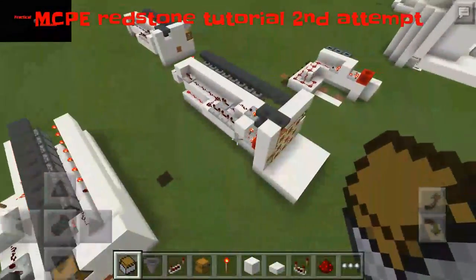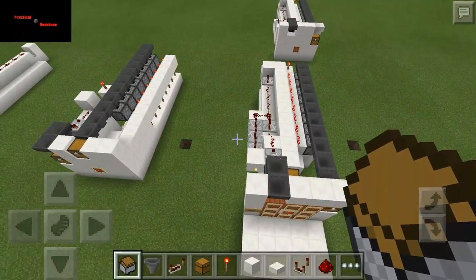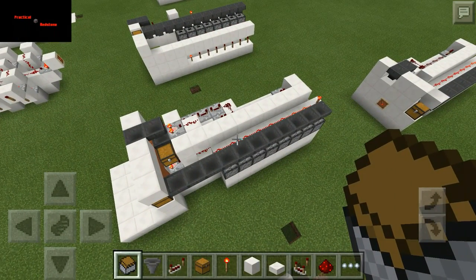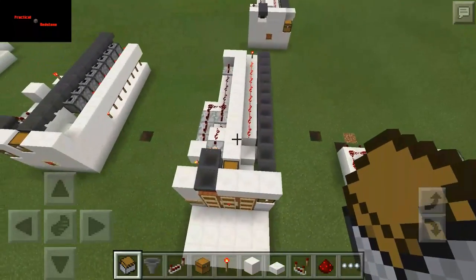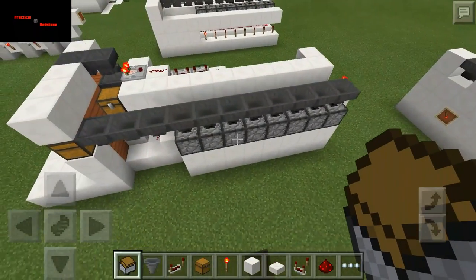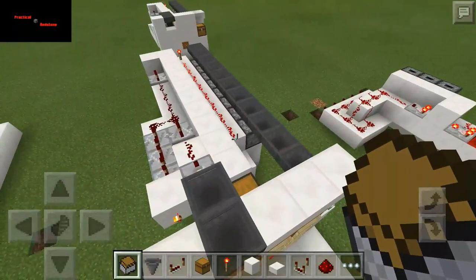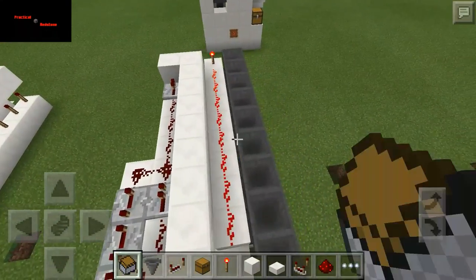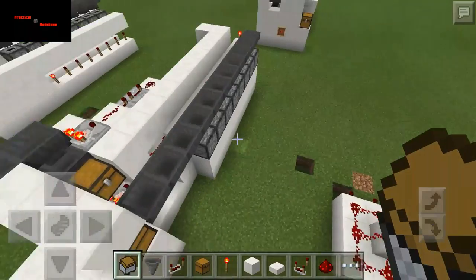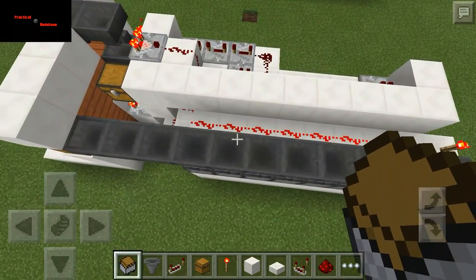Hey guys, JJ Jester here. I'm going to do the tutorial again for the vending machine. I noticed the video editor I had used — Power Director — completely screwed up my video. The audio went on but the video just froze in one spot. So I'm going to give it another shot. If that one doesn't work, I'm just going to use Kinemaster, and I stopped paying my monthly fee because I bought the other app.